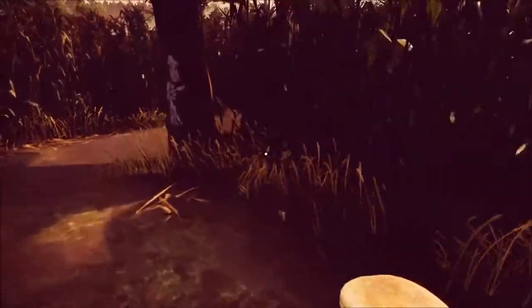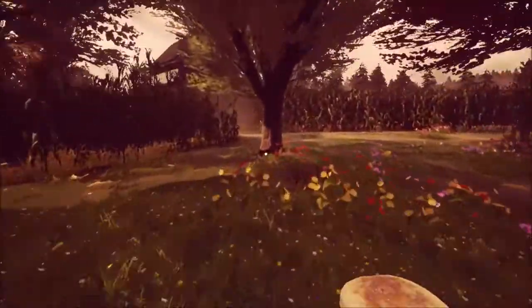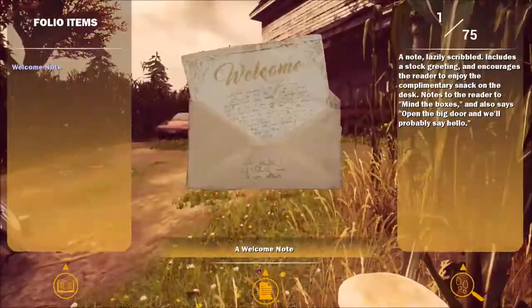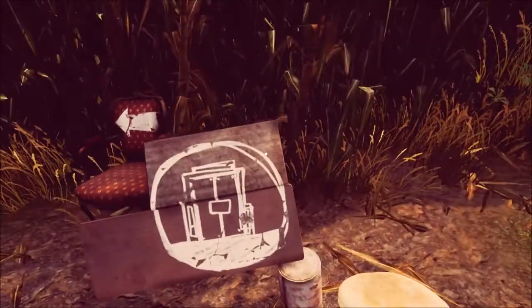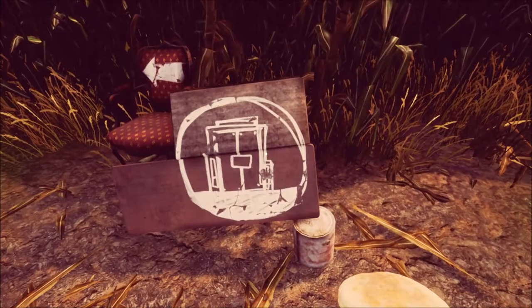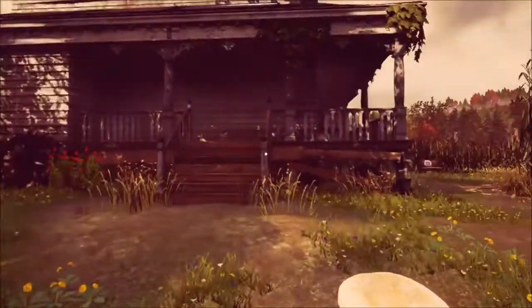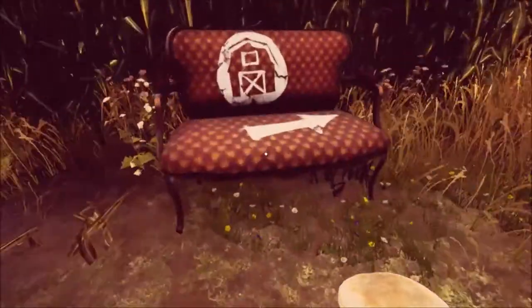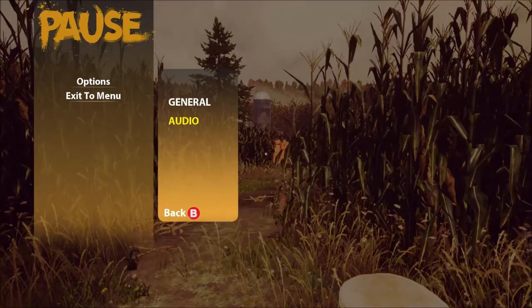Nothing here. Looks like a windmill's that way. Is there anything up here? This is a house. Look at the story item. I don't know what that's supposed to be. An elevator? Wait, that's that door, ain't it? I don't know what the middle one was. I'll turn the music down just a little bit.